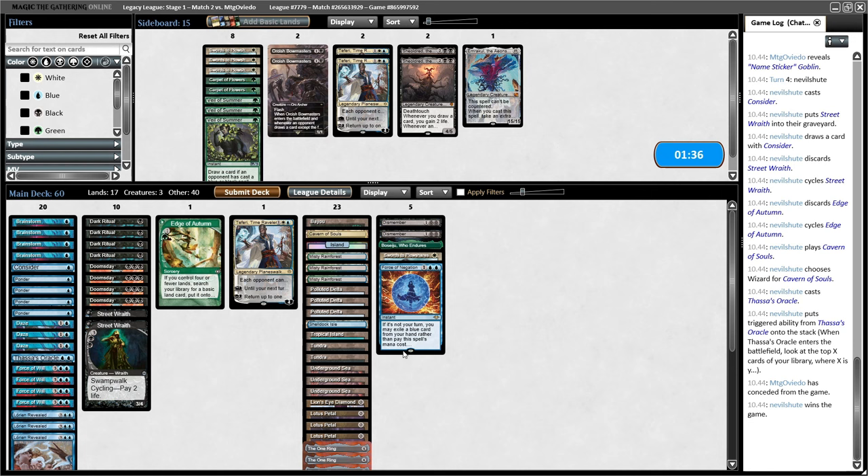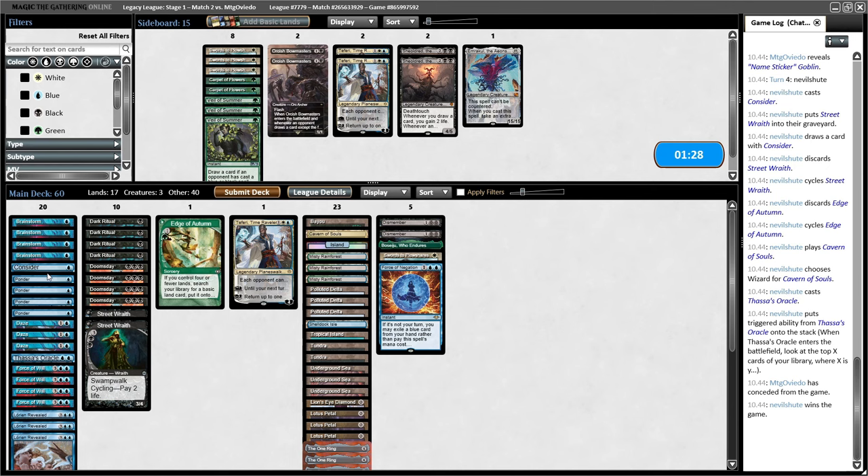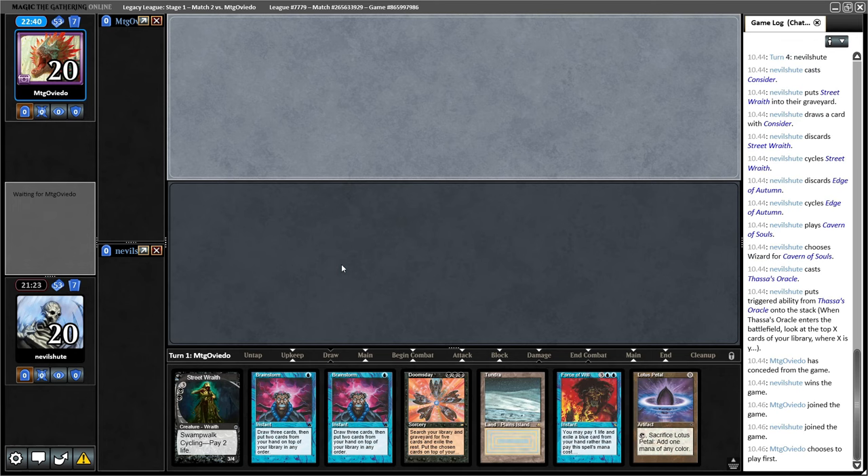Teferi can in a pinch be a removal spell — it can bounce the One Ring and prolong the game. But I think just having the one is probably fine. I'm not sure how comfortable I am just going hell-for-leather versus this deck if I were to get a same-turn sort of win, because they are likely to have Pyroblasts or Mind Break Traps post-board. This hand is certainly acceptable — Tundra, a little bit of an eyesore with the Doomsday and the Petal. Opponent mulligans to six — I'm gonna keep.